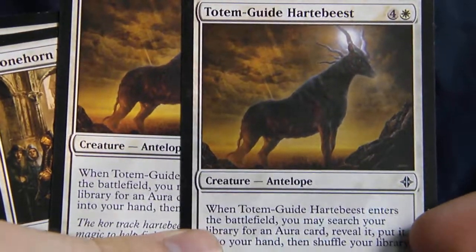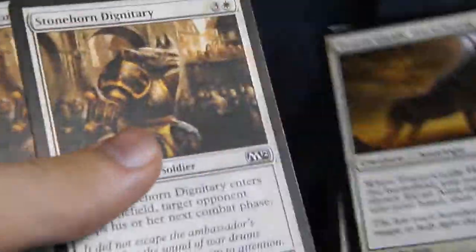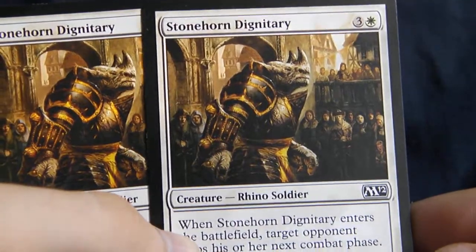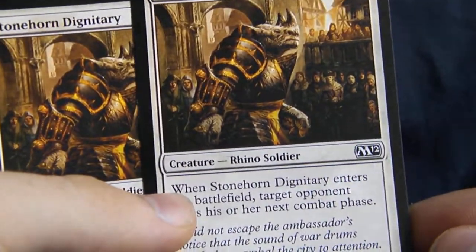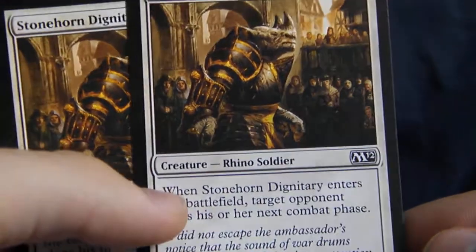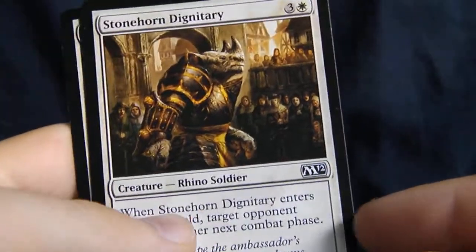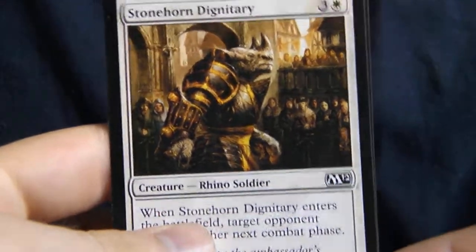These are antelopes? I did not notice that — these are antelopes, this is amazing, I love antelopes. And Stonehorn Dignitary — it's a good blocker and has a great entering ability. M12 had a good common out of this card, especially in Drafts and Sealed.